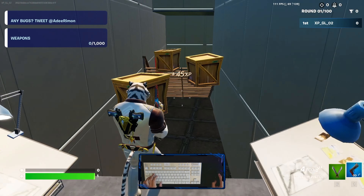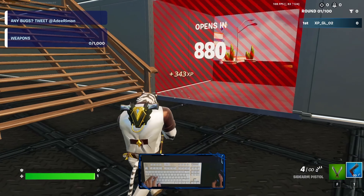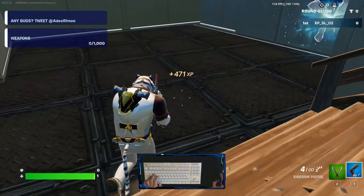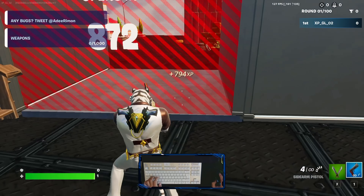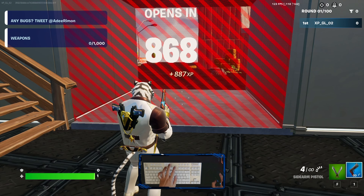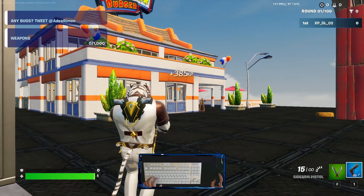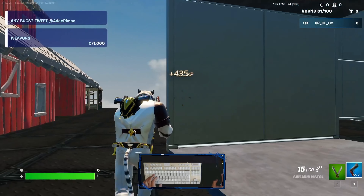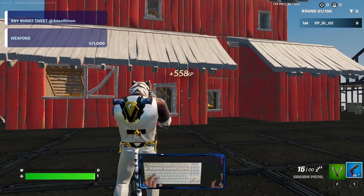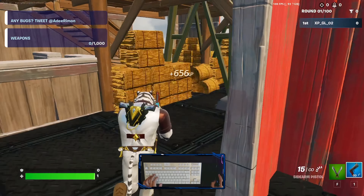Now we can activate this timer to start it counting down. Just start it and the timer will start counting down. Now we can go to the other side — look to the right side and you're able to see a question mark. Activate it and your AFK XP will start. From here you can wait for the timer to become zero.